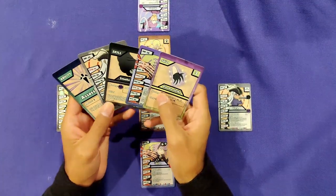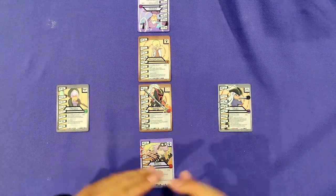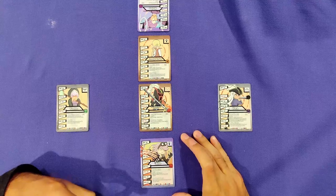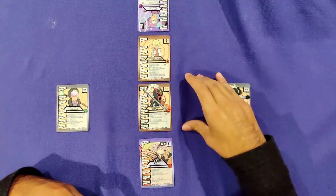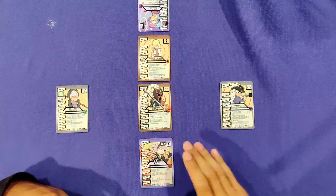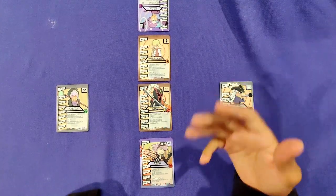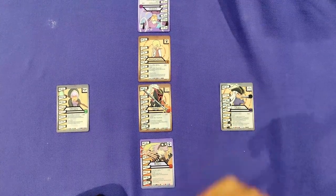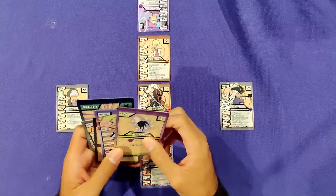Now we get into the mini turns. We start with the captain row, then go to the bench, then to the active row. Starting with the captain, there are two phases: the equip phase and the action phase. We start with the equip phase, and within that equip phase there are two things we can do.